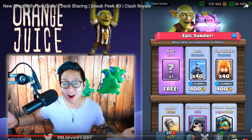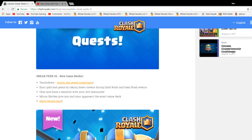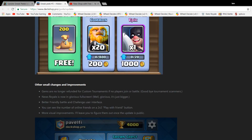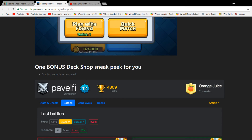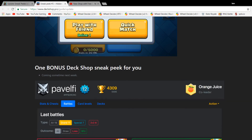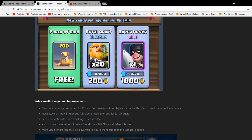On Epic Sunday you might see 40 Teslas for 400 gold, Fire Spirits, Rocket, Giant Skeleton, and even Inferno Dragon for 40,000 gold. There are also other small changes: a better battle and challenge user interface, you can see the number of online friends on the 2v2 play with friends button, and more visual improvements. There's also a bonus DeckShop.pro sneak peek with new features coming sometime next week.